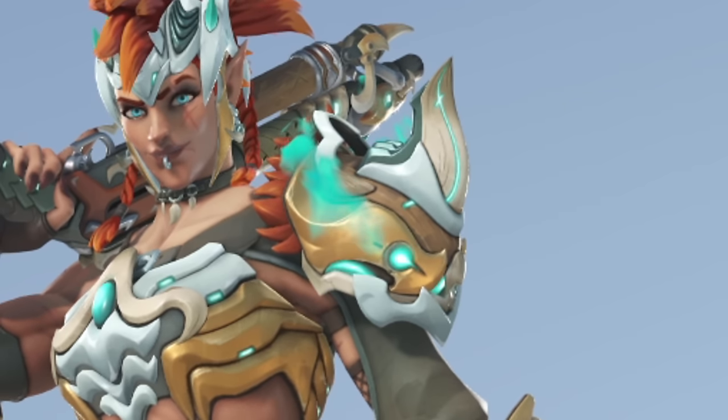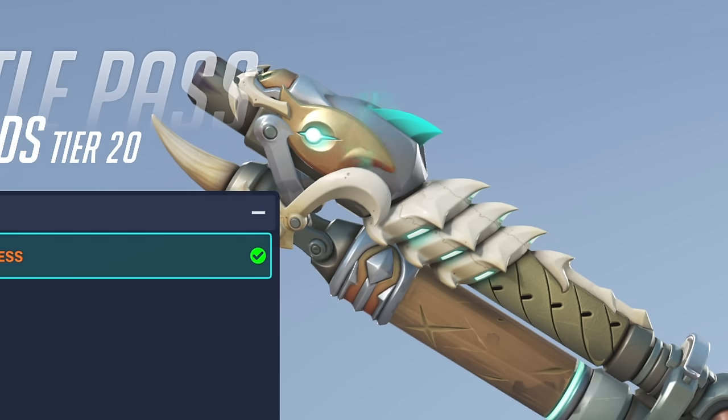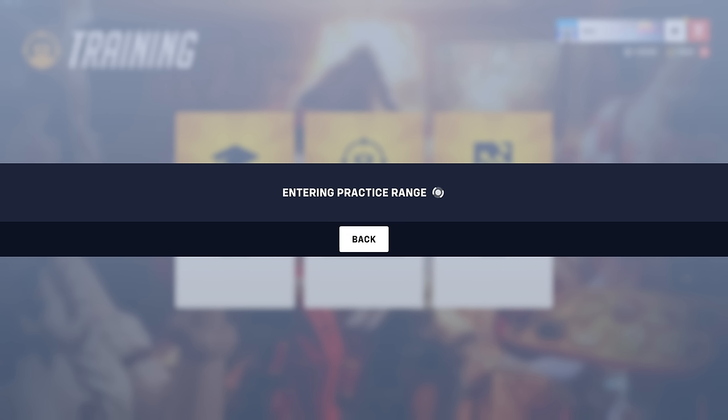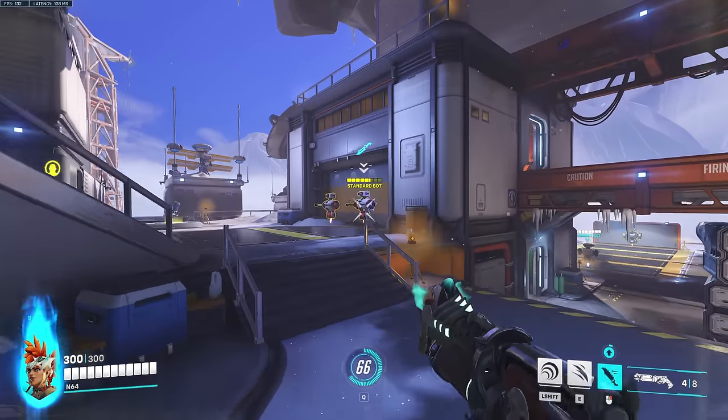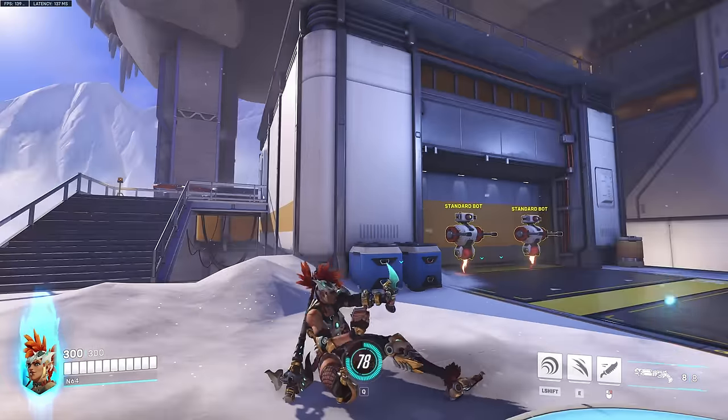Particle effects — 10 out of 10. Let's take a look at the weapons: we got the shotgun — particle effects on the shotgun, let's go. The axe looking good. The knife, there it is. I'm only going to go to first person on the legendary skins. This looks pretty sick from first person. Yeah, this is a cool skin.